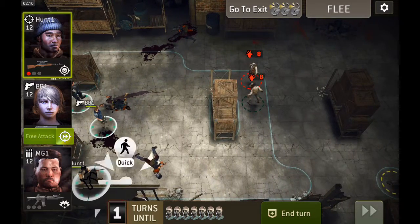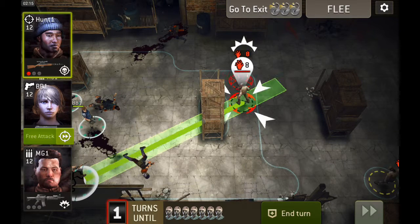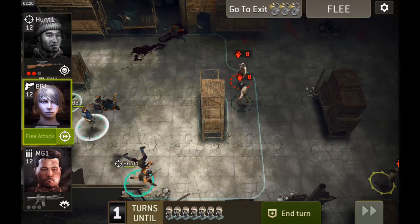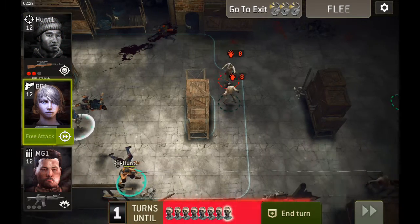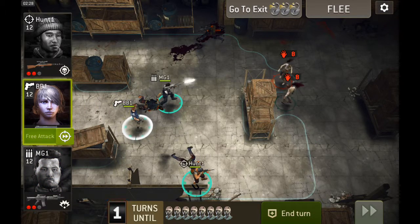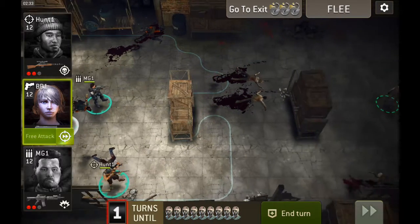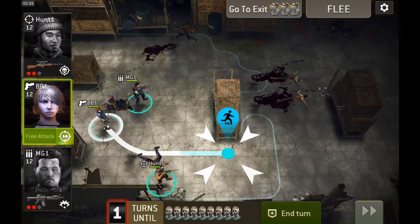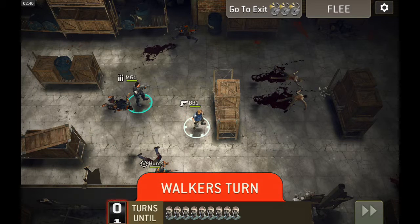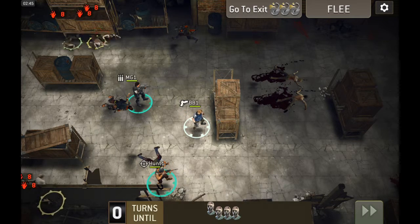Let's see who's ahead over here. I'm just cleaning a pathway ahead of my group here. I'm going to get a spawn in here in the next turn, so I need to keep moving. I'm going to leave the Shooter on overwatch here this turn. We got a spawn.